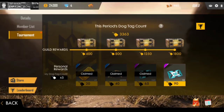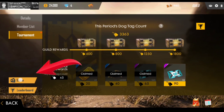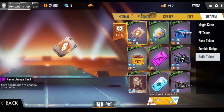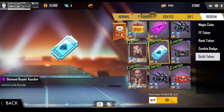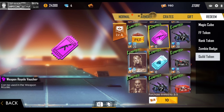There is no store. Click the guild card and check it. Make sure you check the guild card after this video. We have two diamond royal vouchers and weapon royal vouchers, and then we have a weapon royal voucher.